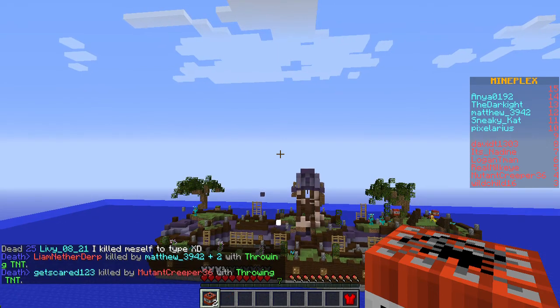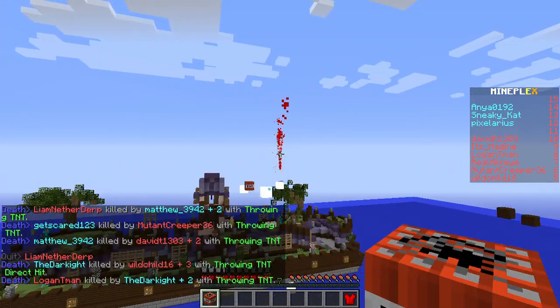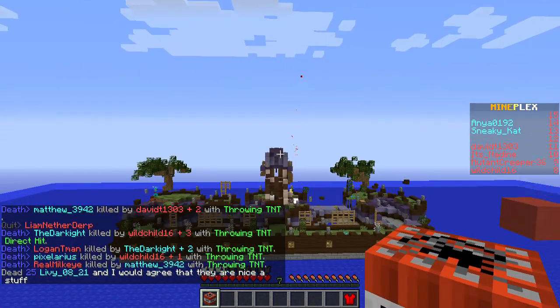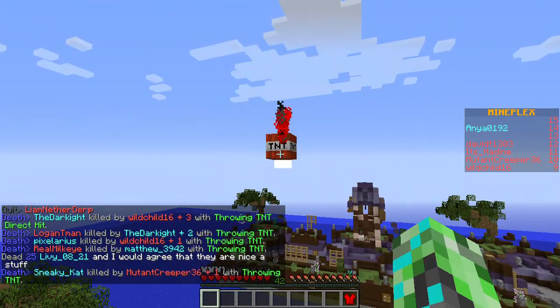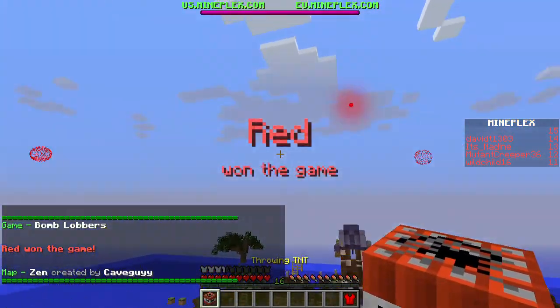Direct hit! I now have one less TNT to hit at someone. It takes a while to get 50 TNT direct hits because you have to be super accurate. I guess the pitcher would be useful for that achievement, but I'm not even going to bother.